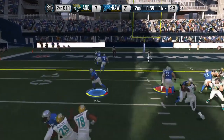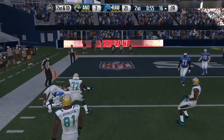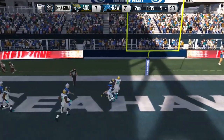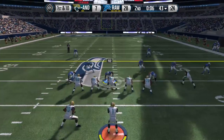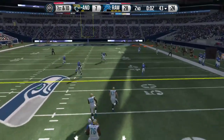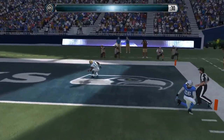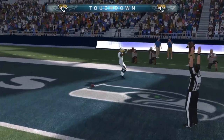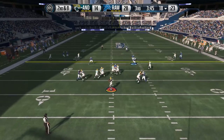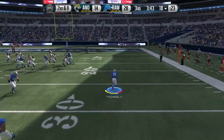We're already up 21 to 7. We go back to that counter run and he just cannot stop it. Jeremy Hill breaks another tackle, then Calvin Johnson down at the three yard line and Calvin Johnson is back in the end zone — the second time we hit that pass inside the 10 yard line. My opponent had like three seconds left in the half.